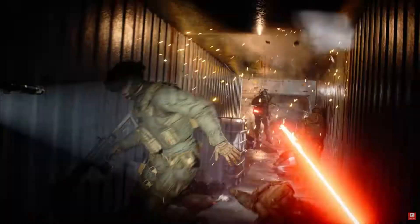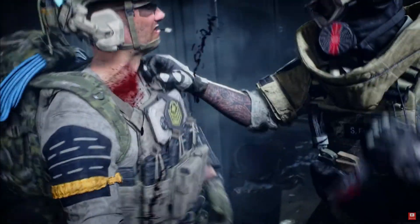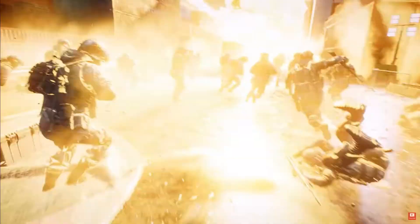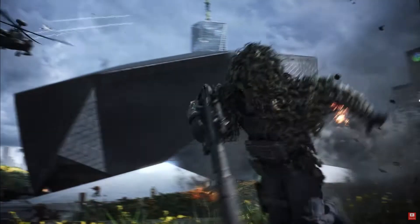It's worth noting that just because we only see a few skins for certain characters doesn't mean those are the only skins — there will obviously be plenty we don't see in the trailer. Moving on to Casper, his default skin features a sort of half-ghillie suit outfit, and we see this briefly in the trailer during the Kaleidoscope scene.